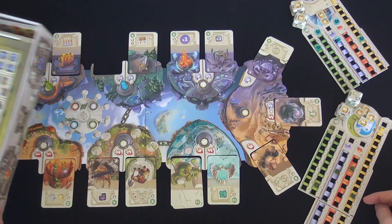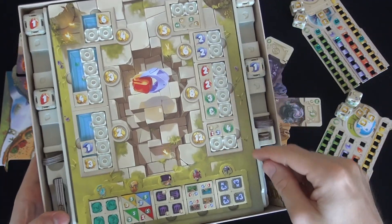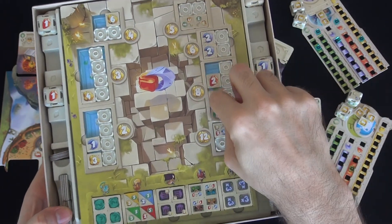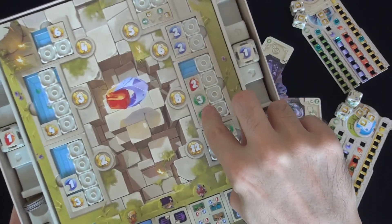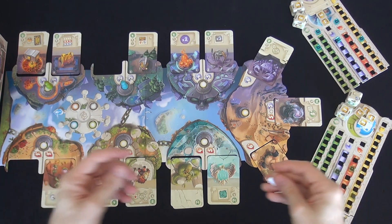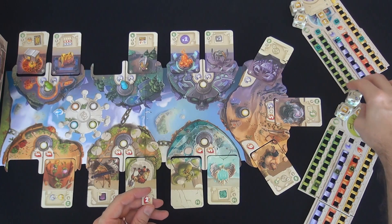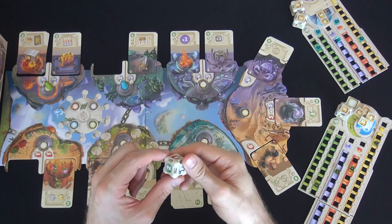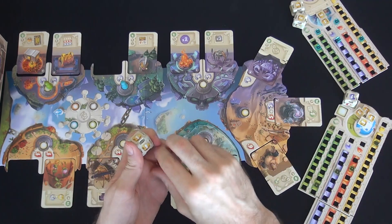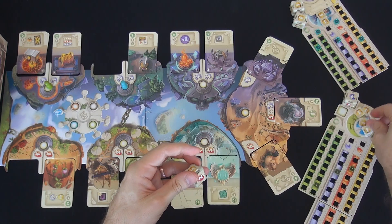I've got 10 to spend. I could almost get one of these higher-value upgrades, but I'm going to spend eight and give myself a double sun shard. I could have gotten three victory points, but I want sun shards right now — the more sun shards I have, the more I can do bonus actions. That costs me eight, putting me down to two. I'm going to finally start putting something on my lesser die so it gets exciting too.